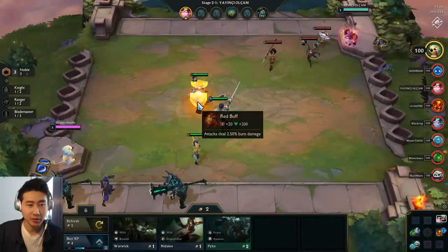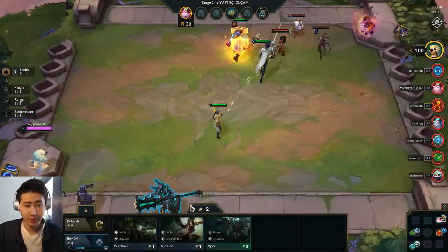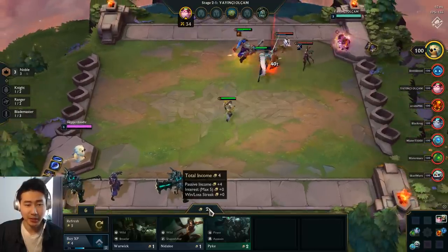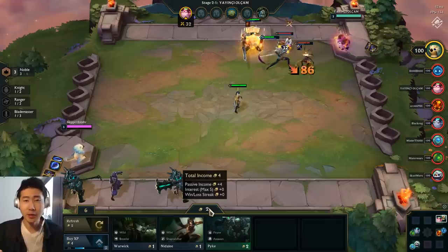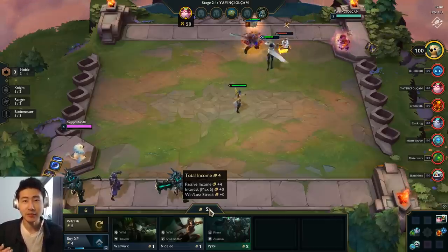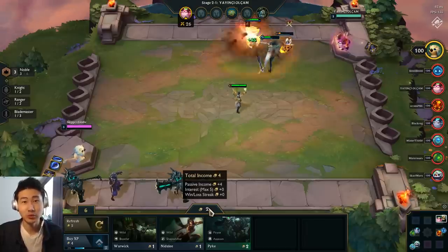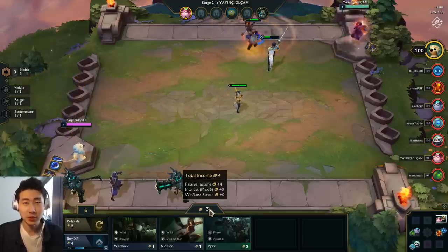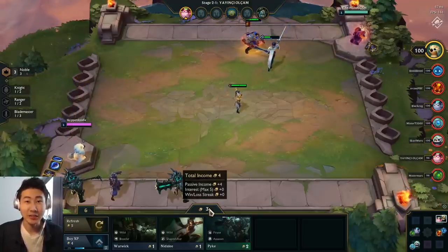Going back to the gold: keep in mind that if you get a higher amount of gold saved in your bank, the more interest you'll get. Remember, it's every 10 gold up to 50 gold where you get plus five gold — that's when you cap out. If you can hold 50 gold every turn, that's a lot of income — you're doubling your income.